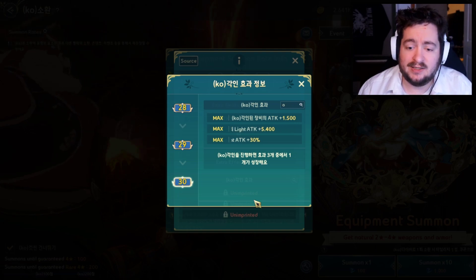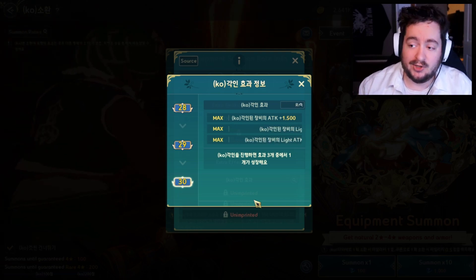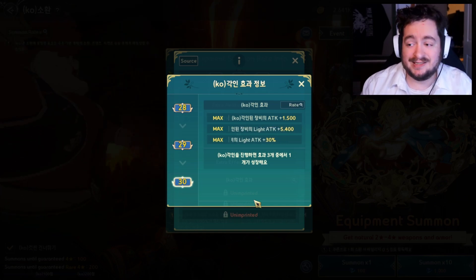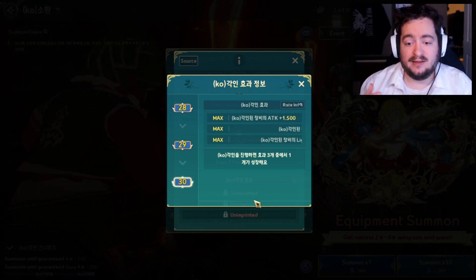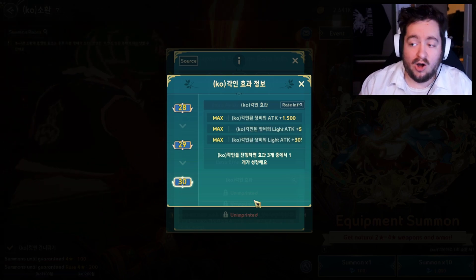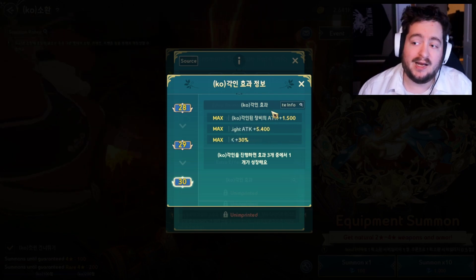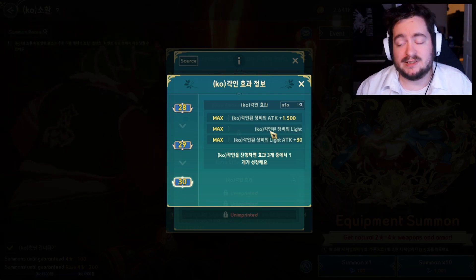The imprinting system is going to add base stats to your character and make it a little bit stronger — whether armor, weapons, or accessories — but it's not going to have the same impact that cursing has on your entire character and gear. It's more like mounts, steadily building up your character slowly over time.